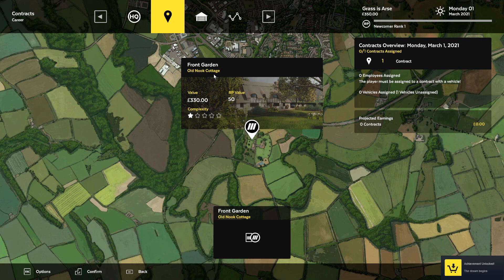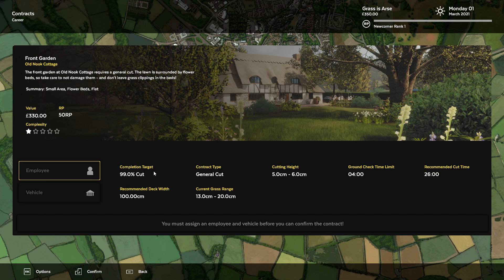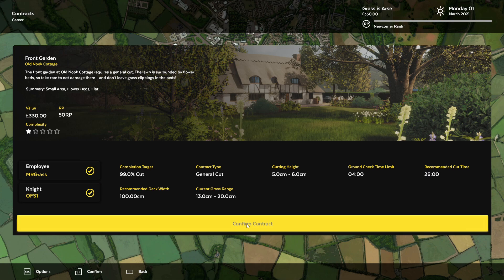RP value 50, value 330 quid. Completion target 99% cut, contract type general, 5 to 6 centimetre cut in height, ground check time limit. Employee: Mr. Grass, vehicle: mulcher. Current grass range is 13 to 20 centimetres. Recommended cut time 26 minutes.